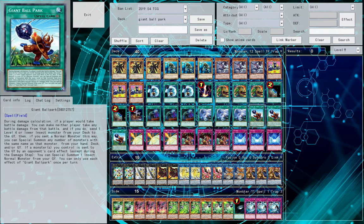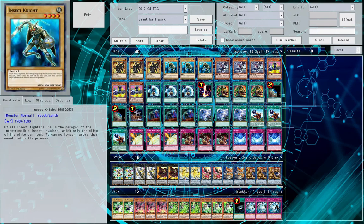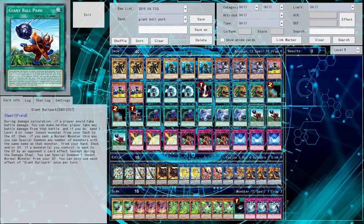We'll also go over the three Giant Ballpark. It's a field spell, and during damage calculation you can stop both players from taking battle damage. If you do, you get to send an insect monster from your deck to the graveyard, and if it is a normal monster, you can summon as many copies of that monster as possible from everywhere except the banished zone. We do run multiples of our normal insects basically just for the big numbers.